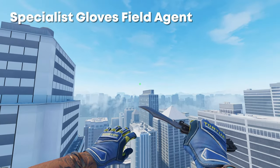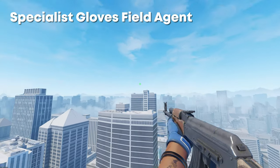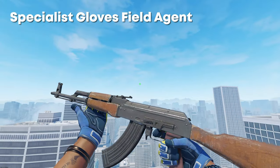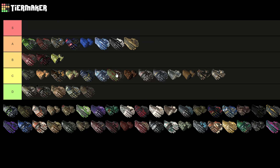Next up we have the Specialist Gloves Field Agent. As a combo, blue and yellow don't look too bad together, but I don't know if I'd pick them as a pair of gloves — I can't really think of what they'd go that well with. They get like a top C — I really like here — and I would probably move these above these.